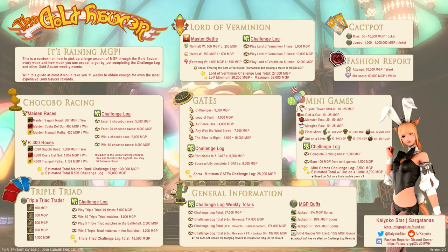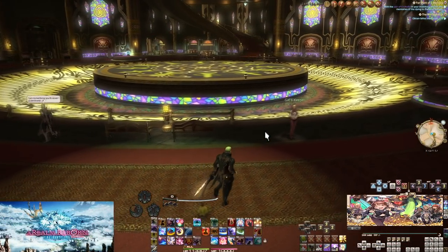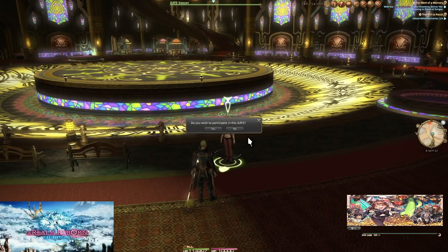As you can see from that cheat sheet, there's plenty to do between the small and large activities. This is where Gates come in — there's a ton of them. They happen every 20 minutes on the dot, and there are NPCs all over the place that will instantly teleport you to the gate's location.